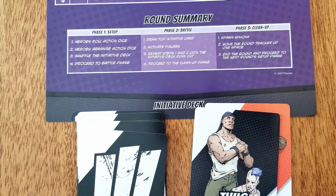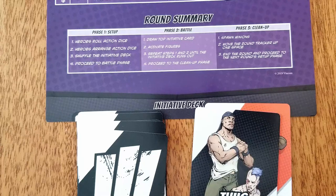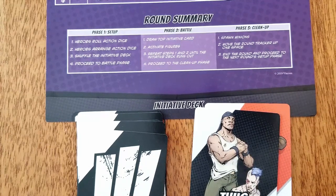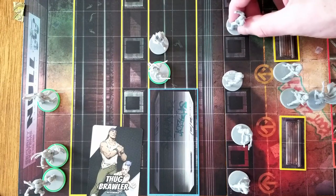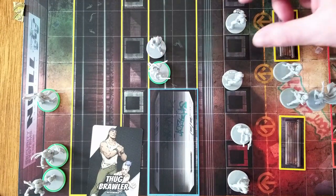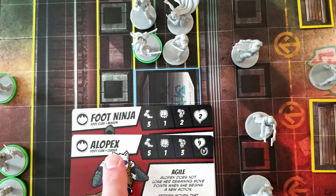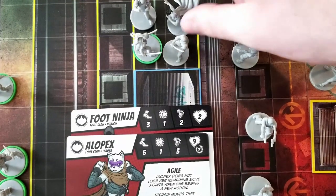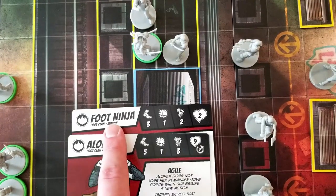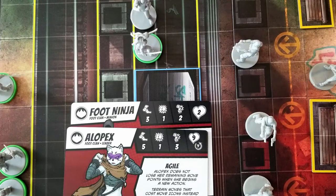When a villain initiative card is drawn, all figures of that type that have line of sight to a hero activate. When they activate, they may move toward and attack heroes. Villain figures are separated into two categories: leader figures get three actions per activation and if KO'd are removed from the board, while minion figures get two actions per activation and if KO'd return to the figure pool and may respawn later. An activation for one figure must be completed before activating another figure.